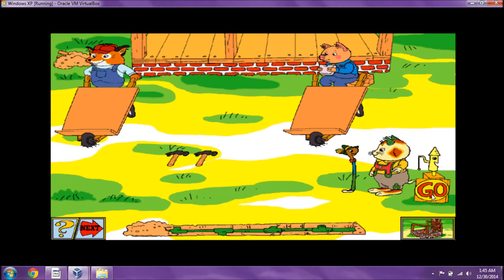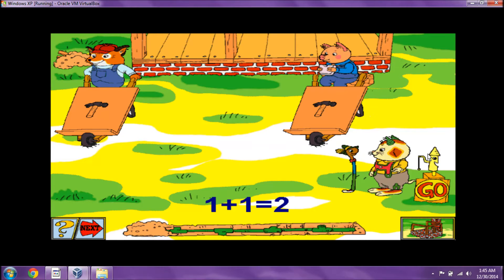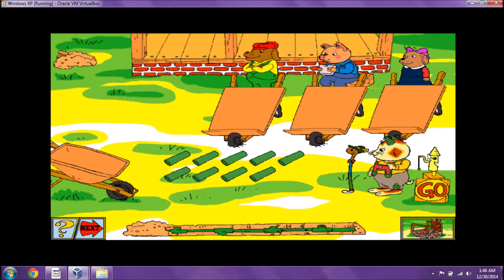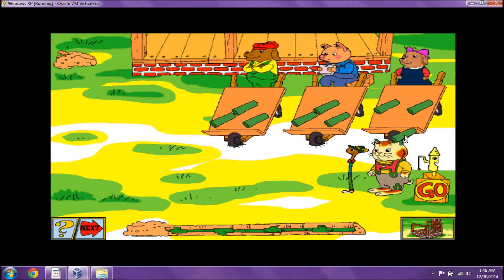Here's a new set of supplies to pass out. One, two, three, four. One, two, three, four. Way to go! Two can be divided into two sets of one. Here's a new set of supplies to pass out. One, two, three, four. One, two, three. One, two, three. Very good. Three sets of three equal nine.